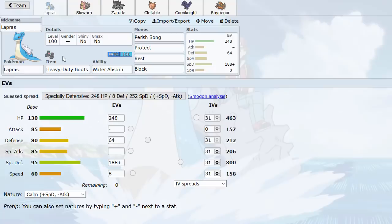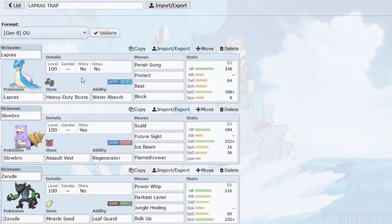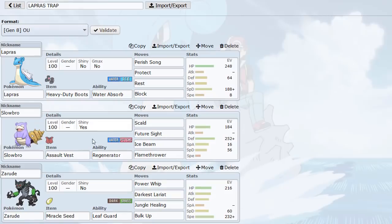A SpDef set on Lapras is actually great because it allows us to sponge hits from stuff like AV Glary and Slowking. We can trap things like Toxapex, Glary, and Slowking — all sorts of stuff. Then I paired it with an AV Slowbro. I wanted a nice Regenerator pivot for the team that wasn't Slowking since I just used that one. AV Slowbro is really nice because it has enough Defense to check Cinderace really well, and also throws off some nice Scald burns and Future Sight pressure.